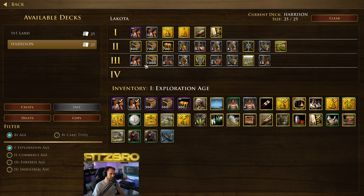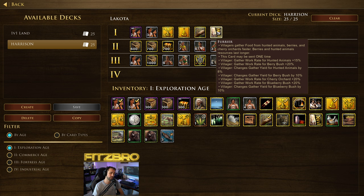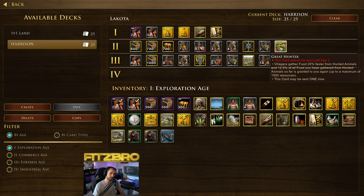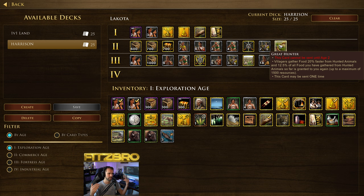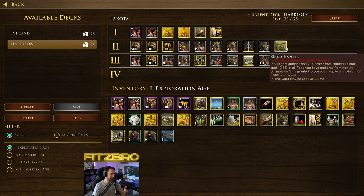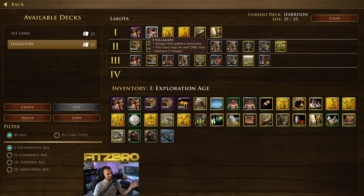Let me show you the deck I have been using primarily — crafted for Harrison when I was trying to figure out how to rush him to death. I also used this in a Lakota mirror recently and it worked perfectly. The key things in this deck are Furrier in the first Age for that hunting gathering rate and 8% yield, and then Great Hunter. What I've been typically doing is sending Furrier before Great Hunter in some scenarios, because I like to get that boost of food. I'd need to crunch the numbers to know if it's worth waiting versus sending it right away. With this deck, I'm sending three villagers, doing everything described before — getting a trade post in the first Age, chopping, getting that first teepee in my base.